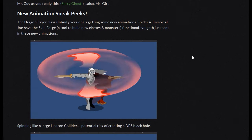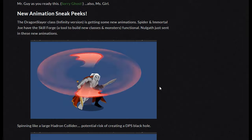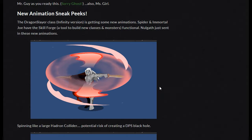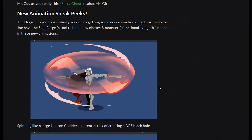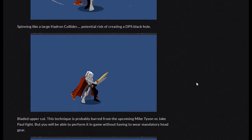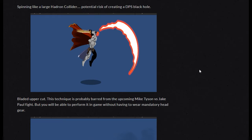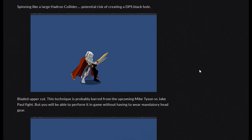New animation sneak peeks. This is the Infinity version of the Dragon Slayer class getting new animations. Spider and the Mortal Joe have the Skillforge, a tool to build new classes and monsters, which is now functional. And Nalgath just sent in these new animations — the first one is spinning like a large hydrant collider, and then the bladed uppercut. This technique is probably barred from the upcoming Mike Tyson and Jake Paul fight.